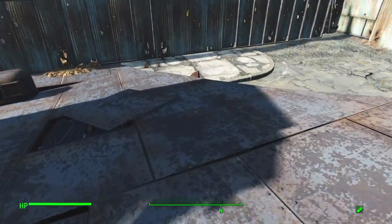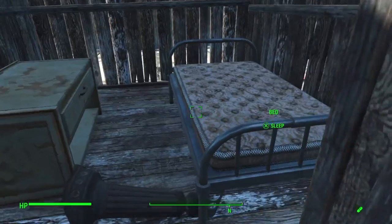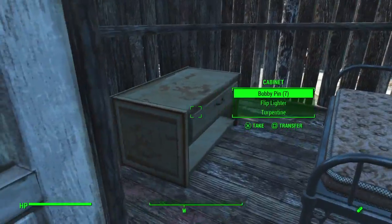Heading down here. All the hotel rooms look exactly the same — they're just basic hotel rooms but they're still nice. They've got a place to sleep and storage.